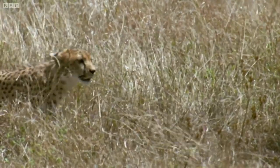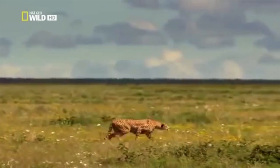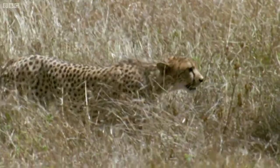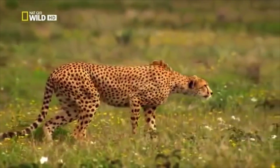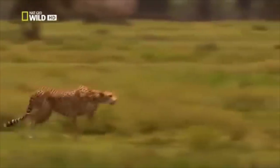Step 2: Get closer to the prey. You need to crouch and move slowly to get in a range of 100 to 300 meters from your prey. Cheetahs have high stealth in the tall savanna grass, because their fur is yellow with black spots. You can get as close as 60 meters from your prey in this way.